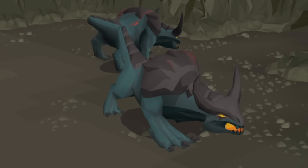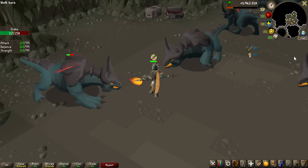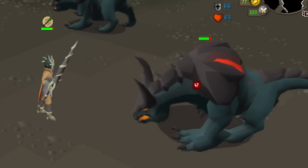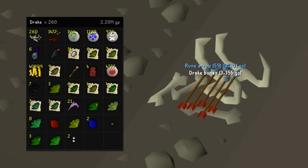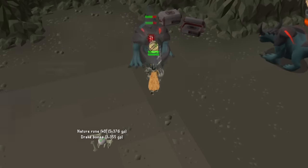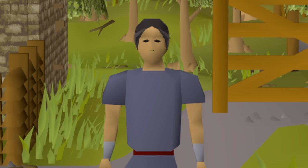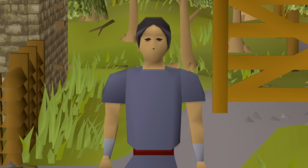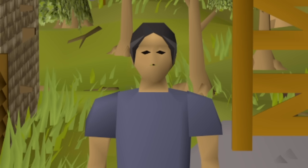Are Drakes actually worth killing on a slayer task? If you're looking for any of the upgrade items — the Drake's Tooth or Claw as an Iron Man or for the Collection Log — they are absolutely worth killing, as the upgraded boots are extremely useful. Besides that, even with Dragon Hunter weaponry, these are fairly slow to kill and don't reward much money. Luckily, because of the super anti-fires, they are fairly AFK-able, so if you want to save Slayer points by not skipping, it's a slow but relaxing task for higher level players. I hope you all enjoyed today's episode of OnDropRates — until next time, take care.